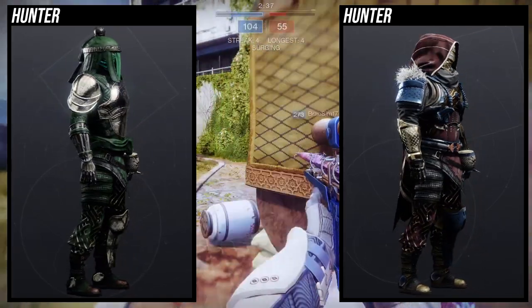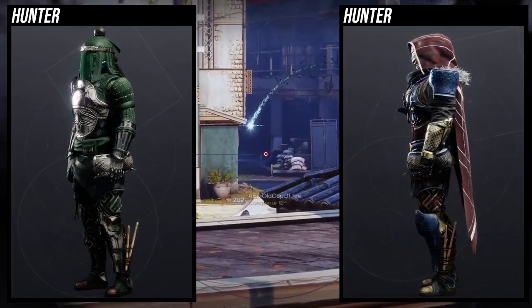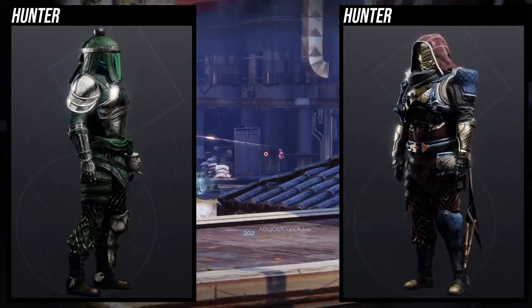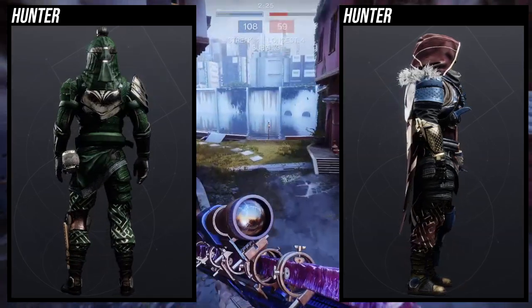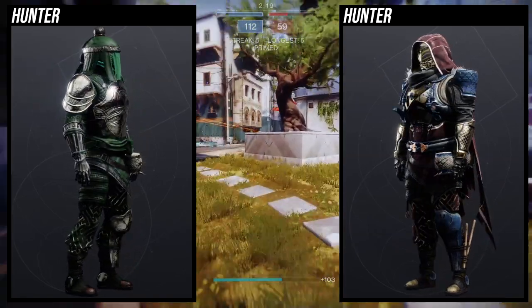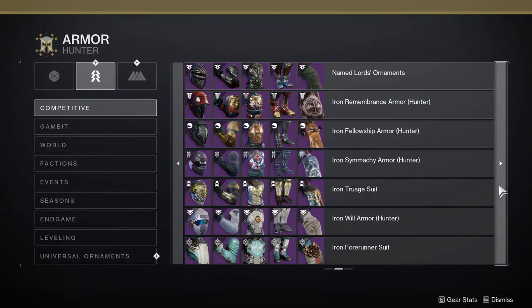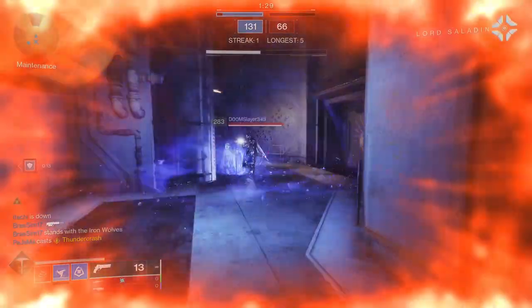Thankfully, Bungie has told us they are bringing armor back — we don't know when, but it's confirmed. The Iron Fellowship stuff and the Iron Simiki stuff together should be more than enough. There is another set, the Iron Remembrance armor, but I personally don't think it looks great because it's too bulky. The chest piece is the best piece for Hunters from that set, but overall the Iron Fellowship and Iron Simiki sets are better suited for the Bombardiers.